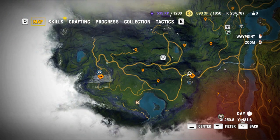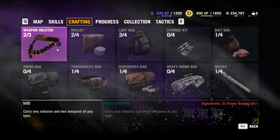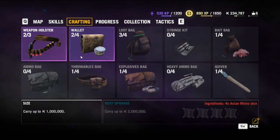So if you go to Banapa, you can go down here and go through here. I think it's for a wallet or a weapon holster. But good luck, and have fun.